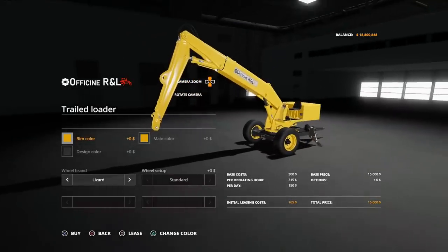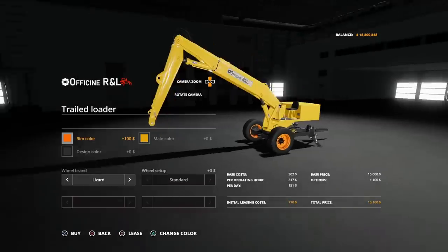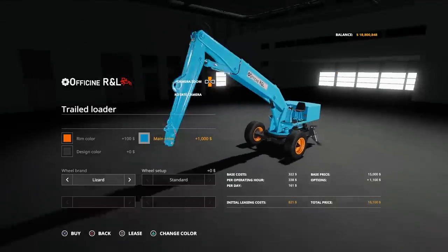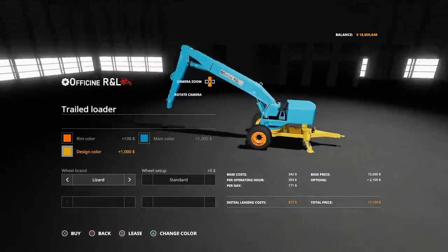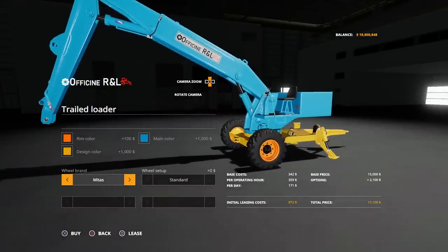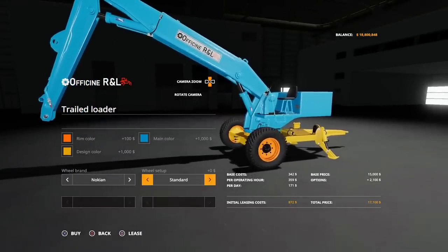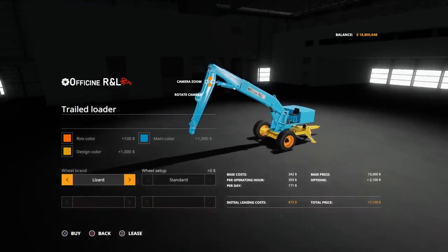Options available on the loader itself: we can change the rim colour to anything on the palette, main colour, and design colour does the chassis. Wheel brands available are Lizard, Mitus — more chunky knobbly tyres — and Nokians in wide or standard. Those are your options.